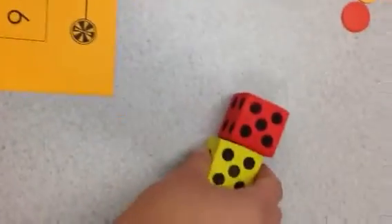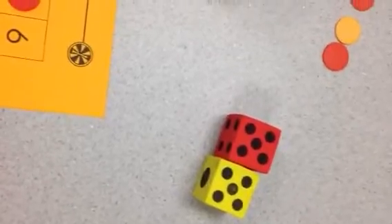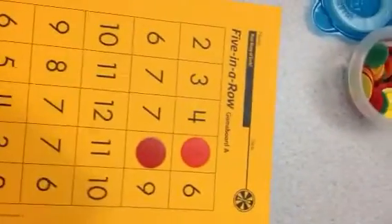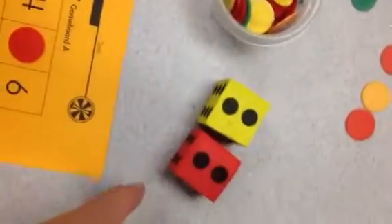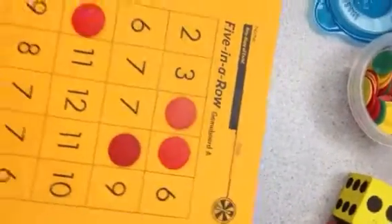I have a doubles fact — five plus five is ten. Doubles facts are facts that we need to know in a snap. So I'm going to take my counter and find the number ten. Two and two — another doubles fact that I know in a snap. That equals four.